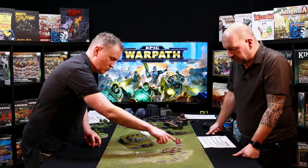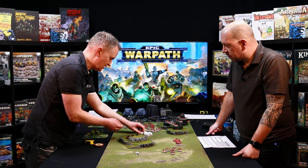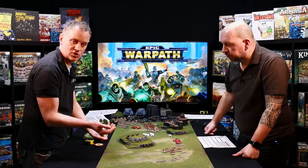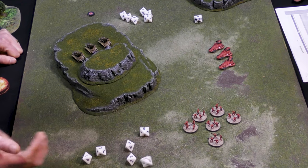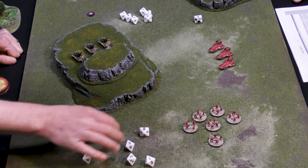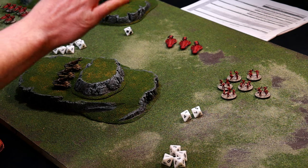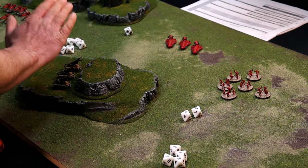I now roll for every single base under the templates — six bases, so I roll six dice. You ignore cover and everything else; it's a straight 50/50. In this case I've hit two.